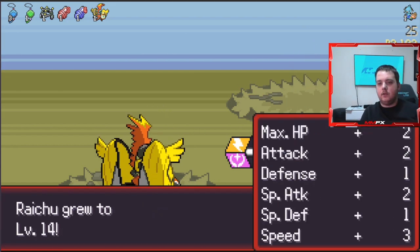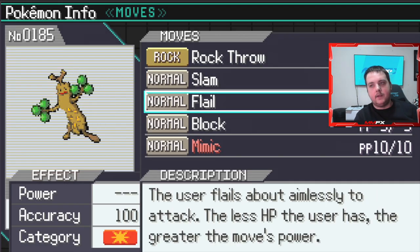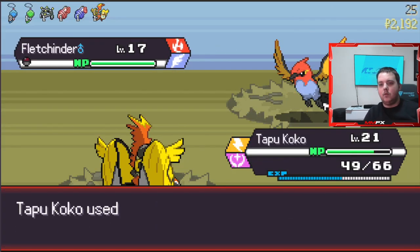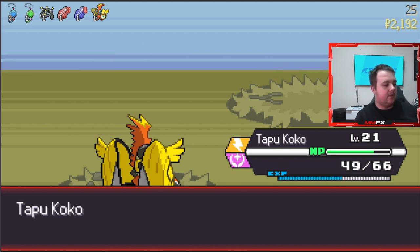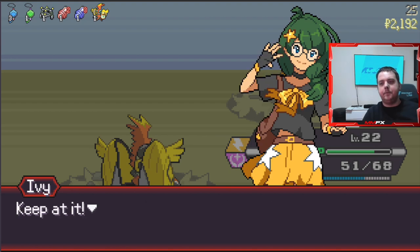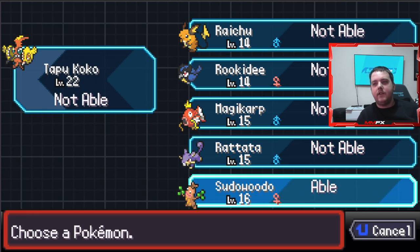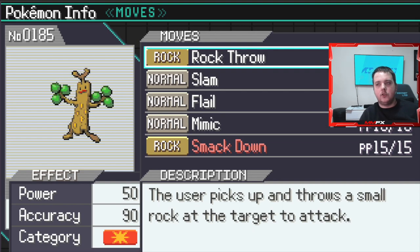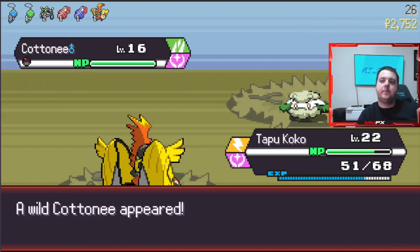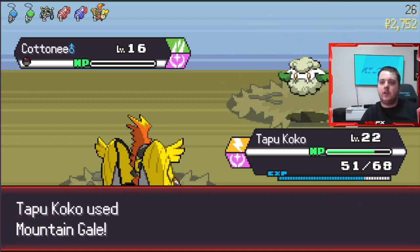We need that Gyarados badly. Talonflame was huge in my endless run as well - that's another one we can actually get. But if you don't get the move, you are kind of stuck with a weird moveset. So definitely keep that in mind. I wonder where we're going to get to today - we are at a better position than we have been for a long time.